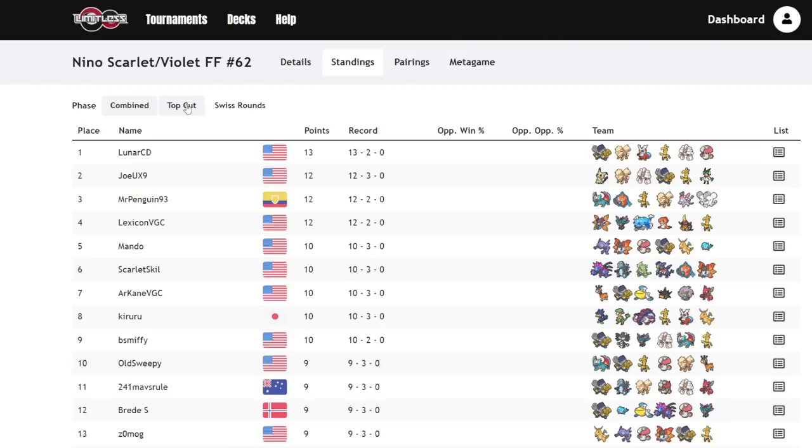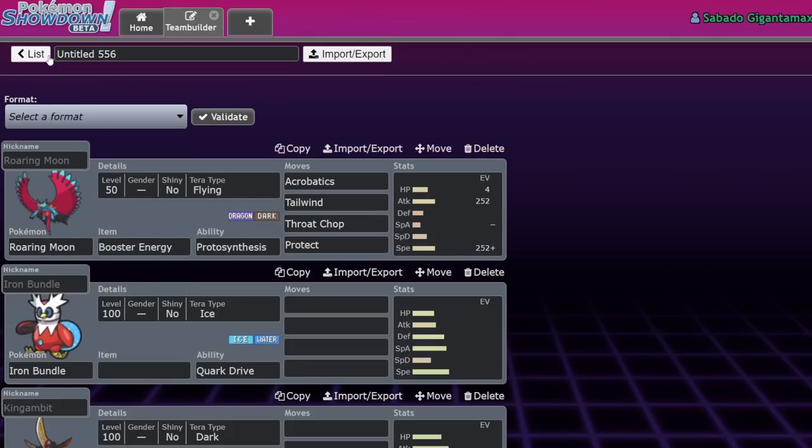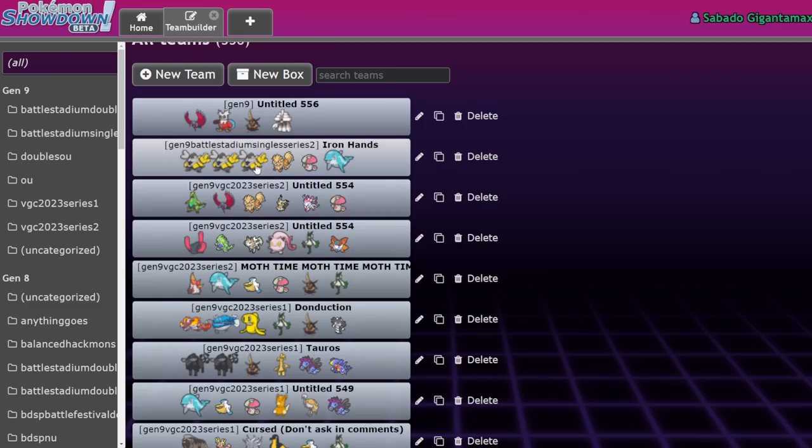If you enjoyed this, do me a favor — leave a like, subscribe to the channel, and turn on notifications because I bring you daily competitive Pokemon content. My comment question of the day: what other Pokemon do you think are going to be top tier besides what I mention in this video? We're going to go through the results, but I have one Pokemon in particular I want to talk about first — his name is Iron Hands.